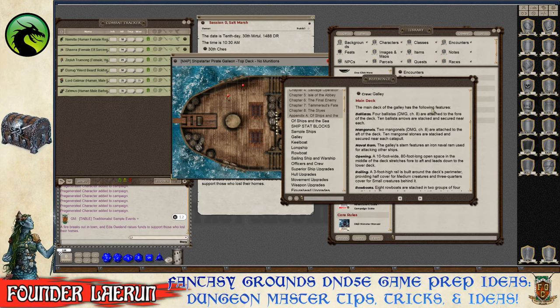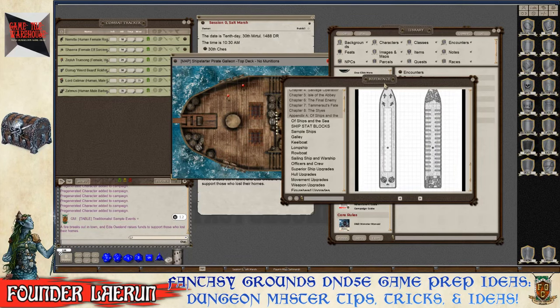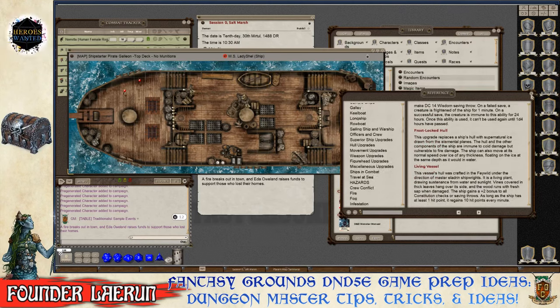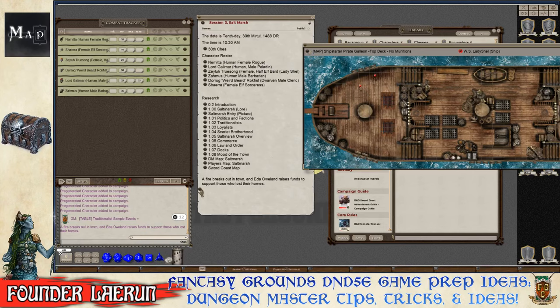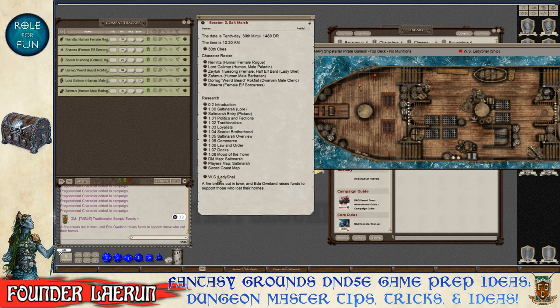The galley entry from Saltmarsh acts as a full crew template — a large encounter of neutrals or friendlies. The main deck and lower deck layouts give a rough idea of ship dimensions. Ship hull upgrades are also available for more detailed campaigns. All of this is bookmarked and linked to the cheat sheet so it stays accessible without hunting through modules during the session.